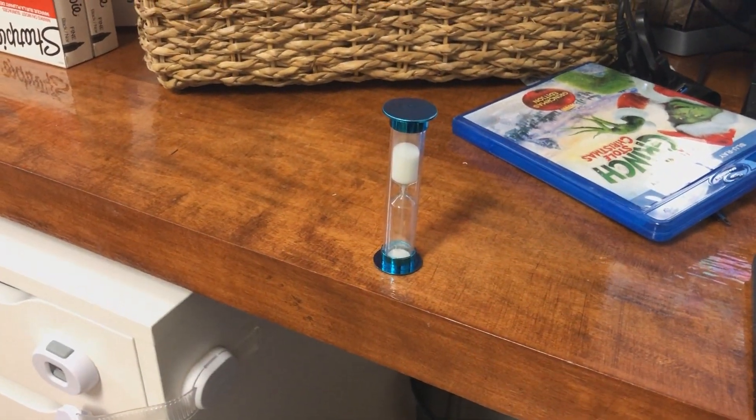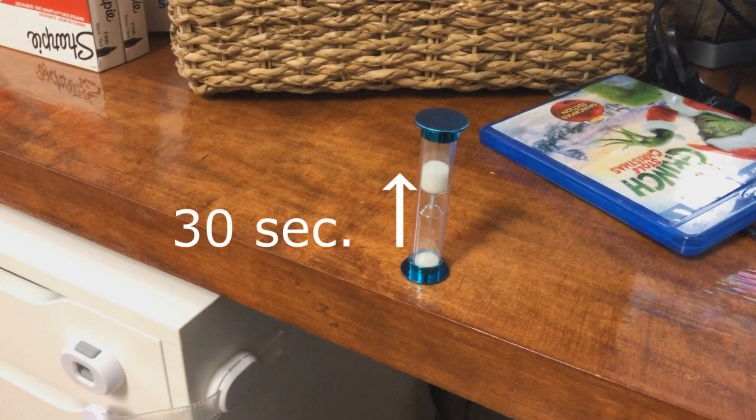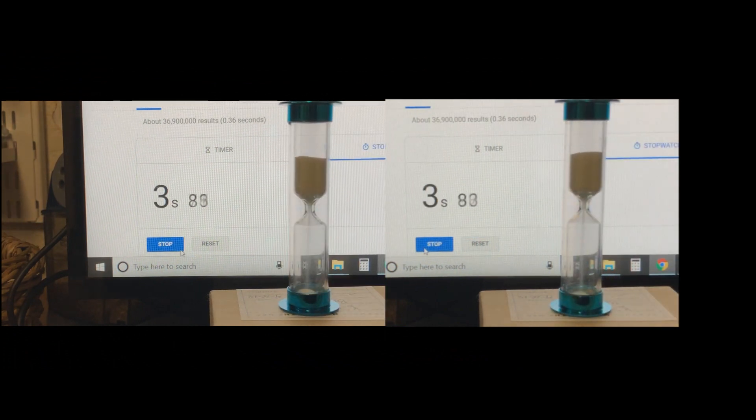She insisted we time it with our phones. Sure enough, that little bugger ran about 30 seconds on one side and 35 on the other. Later, I had to run some experiments to see what was going on. I ran the sand timer many times, and it consistently showed 30 seconds from one direction and 35 from the other.